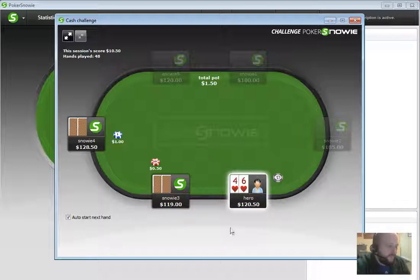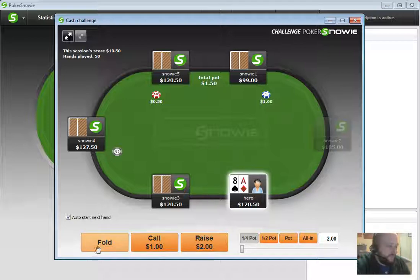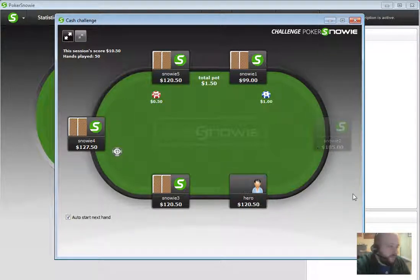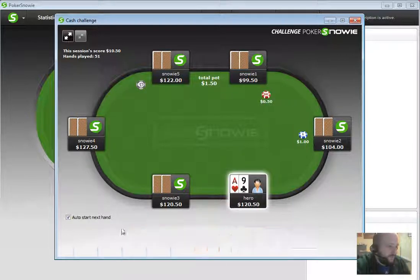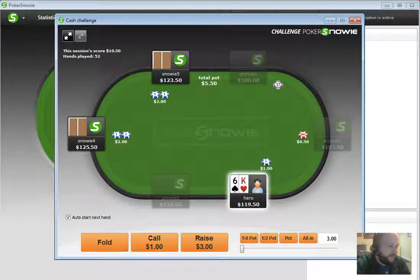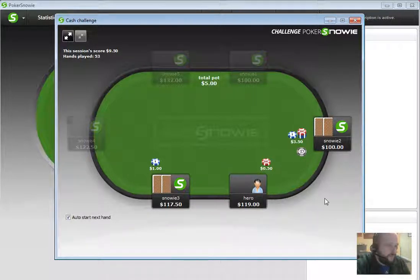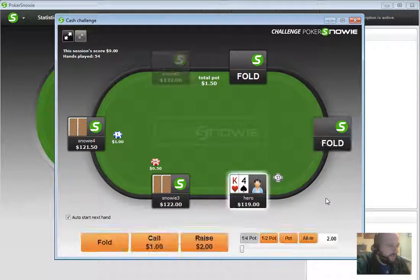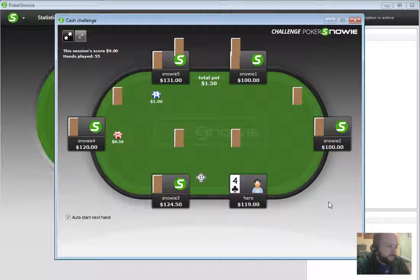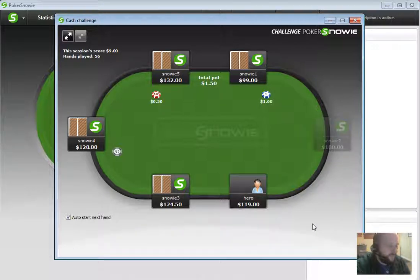6-4 suited from the button, I'm actually going to fold this. 10-2 I can fold. Ace-8 from middle position, I'm going to fold this. Ace-9 offsuit, fold that. King-6 here, I'll definitely be folding as well. 6-9 from the small blind is an easy fold. I'm at 54 hands now. King-4 is a fold, Queen-4 as well, Jack-5 middle position is a fold, and 3-2 from under the gun is of course a fold.